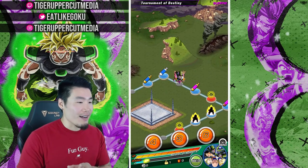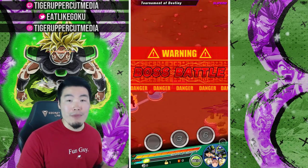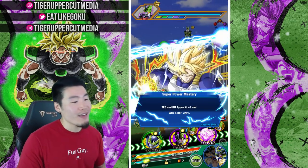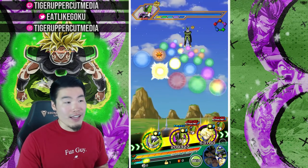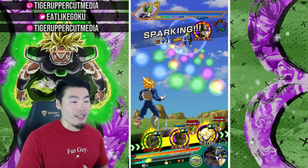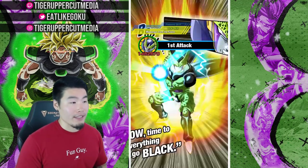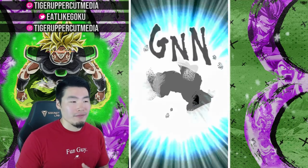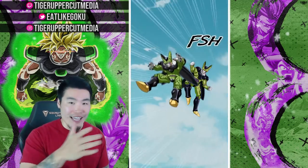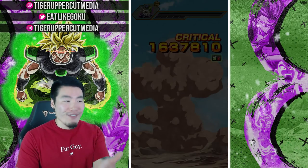Krillin is in the second rotation so we're not going to see him for a little while. I really didn't want to bring the rainbow INT LR Cell because I feel like he might try to take over this showcase, but he's the only Dokkan Fest leader for this category. So what I'm going to try to do is just give the Cell units a lot less ki than I normally would, just to get through their rotation and let us focus on the Krillin. First stage dead — all right.